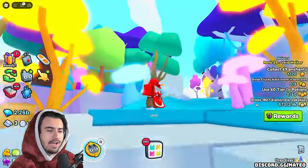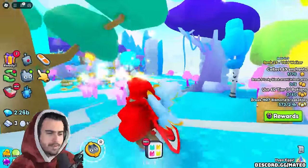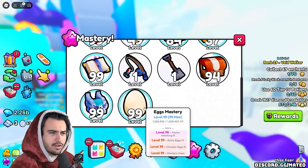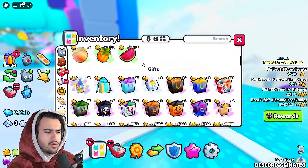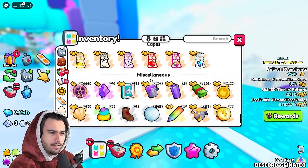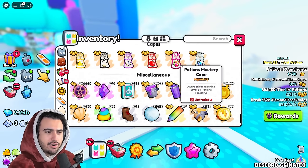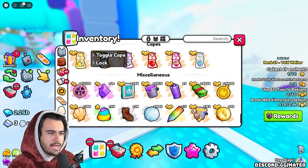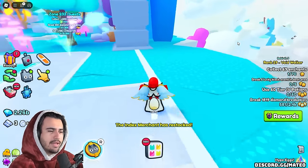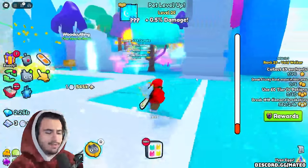If you notice on my back here, I actually have one of the brand new mastery capes. This right here is the fruit mastery cape. You get these by actually completing level 99 of any of the masteries currently available. If you head over into your inventory, you can equip these by just clicking on them — they're right here above the bottom part of your inventory in the item section. Currently I only have six masteries maxed out, so I have all of these capes that I can wear. It's a pretty cool feature and something you can show off in the trading plaza or just walking around in the regular world.